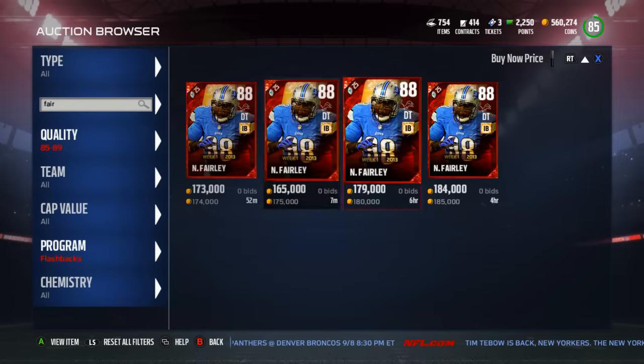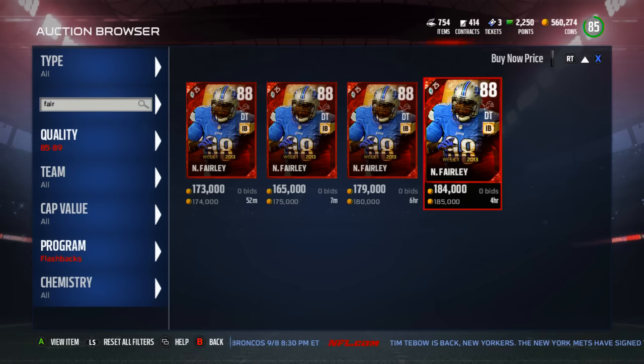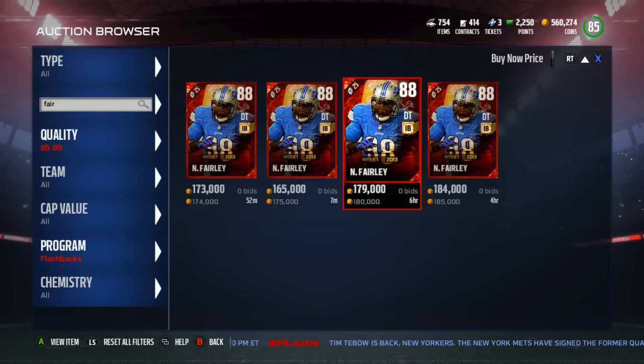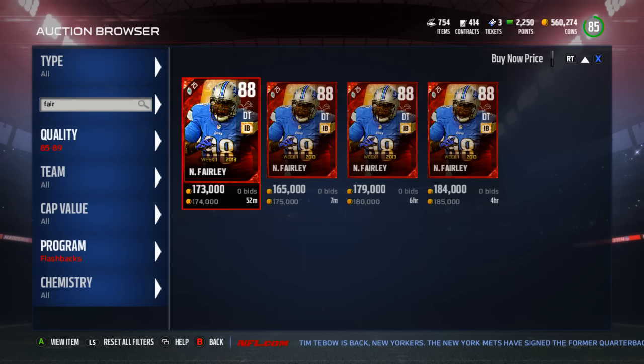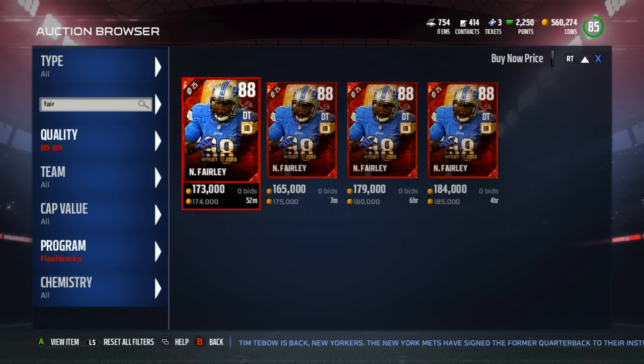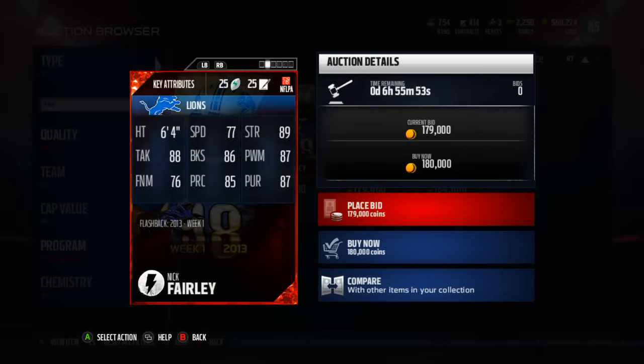Nick Fairley is going for 174,000 coins right now in the auction house. So if the same thing applies later on today and this week, just be aware: the set might be cheaper to do than the actual card. The set was going for roughly 130,000 coins, and this card in the auction house is going for 174 — it's probably a better deal to do the set.